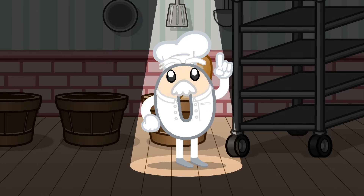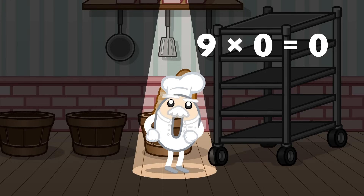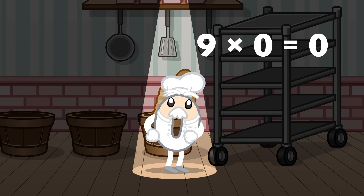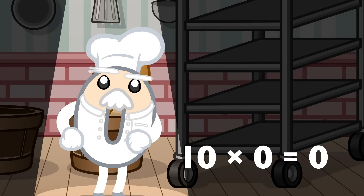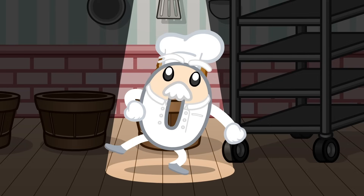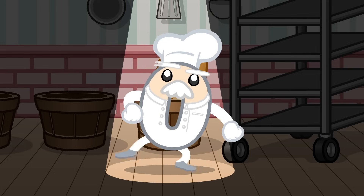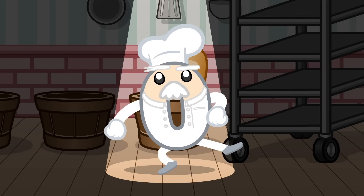Now let's try it with the zero in the middle. 8 times 0 equals zero. 9 times 0 equals zero. 10 times 0 equals zero. 11 times 0 equals zero. 12 times 0 equals zero. And now you can see, when you multiply by zero, the answer will always be zero!